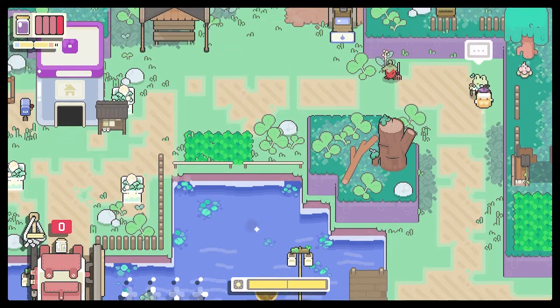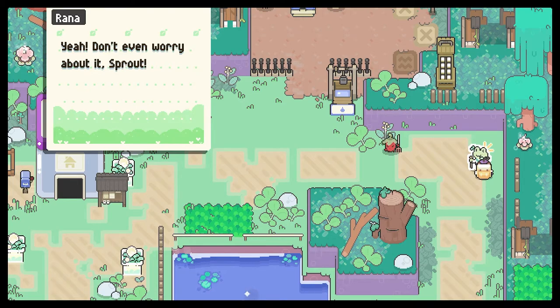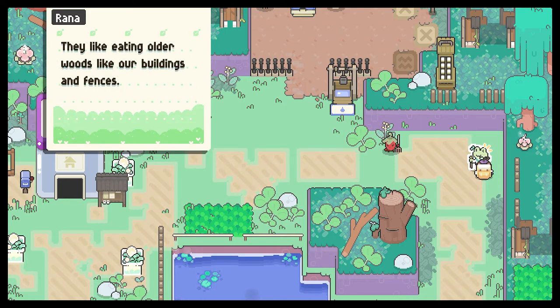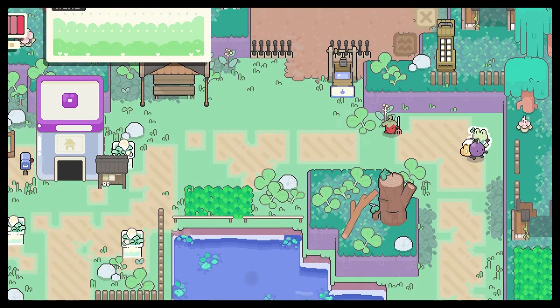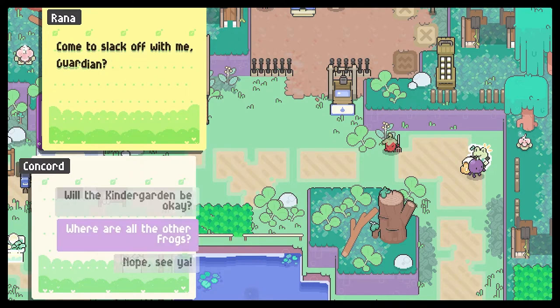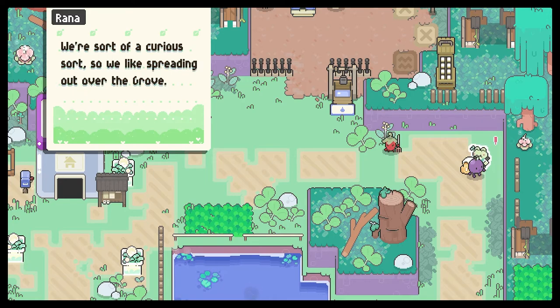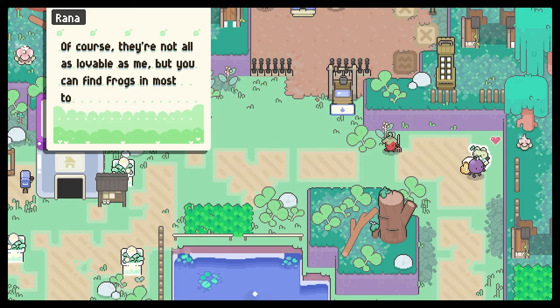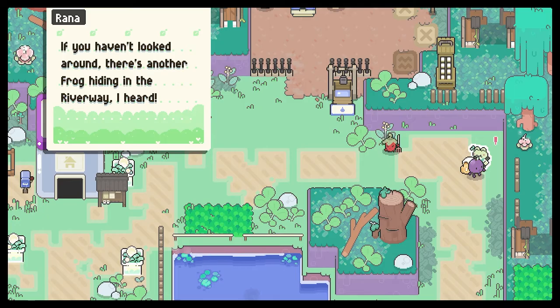Rana, what do you have to say? Will the kindergarten be okay? Yeah, I don't even worry about it, Sprout. The rot may be everywhere these days, but they've never shown interest in something as green as that. They like eating older woods, like our buildings and fences, or Elderberry's big old pine. Where are the other frogs? Most of them are in Lilliput, but that's all the way in Summer Bar. We're sort of a curious sort, so we like spreading out over the grove. There's another frog hiding in the riverway, I heard.